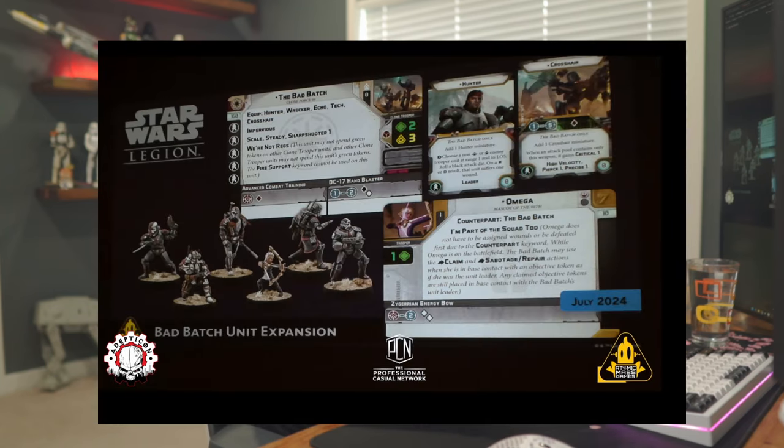One thing brought up many times since the Bad Batch was announced is compatibility with the Rebels faction. AMG did address this — it will be a dual faction unit. What we discussed is more of the GAR side, but you can play this with the Rebels as mercenaries. If played as mercenaries, you must include Omega, who herself costs 10 points.